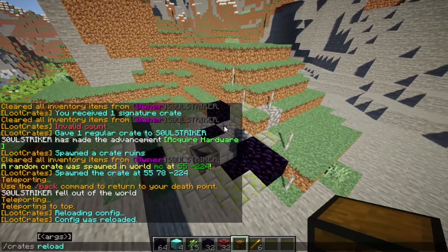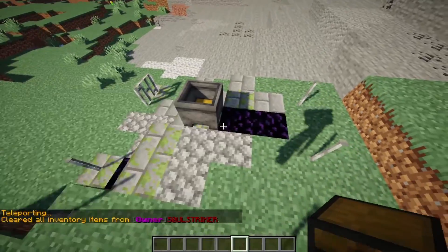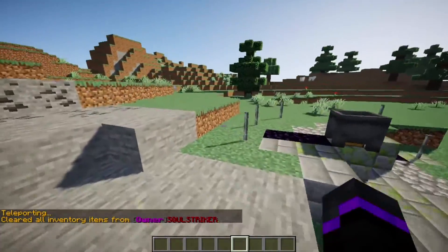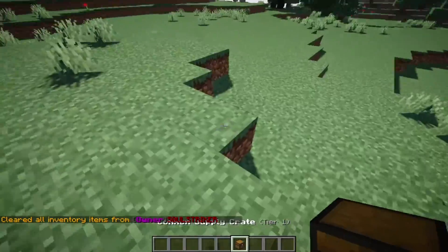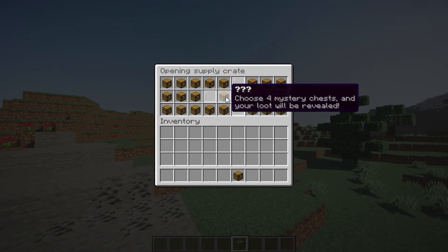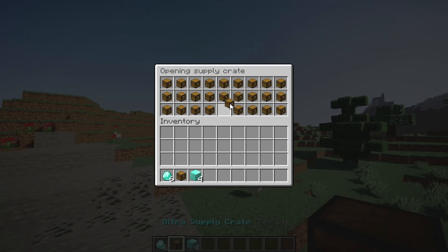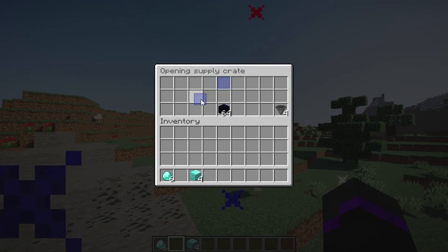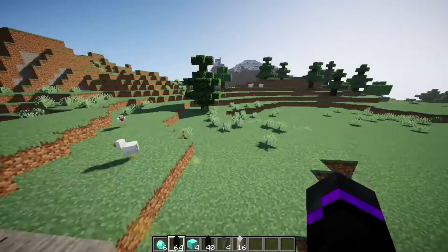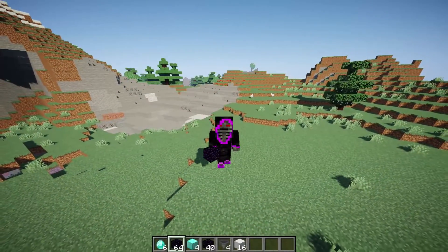Do 'crates reload' and that will reload your config. Let's try the crates game again — it will randomly spawn a crate within those coordinates we set: 19277, negative 294. Here we go, we've teleported there, it looks pretty cool. If we right-click on it, it just disappeared and reset all the blocks to normal. We can open up our crate and we got an ultra supply crate! Opening it we got some pretty good rewards — obsidian, hoppers, and iron — and it's added to our inventory.